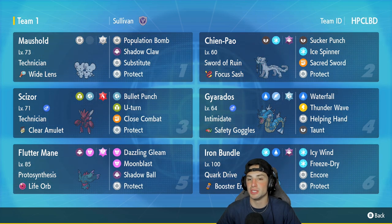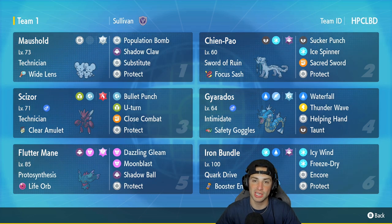Second Pokémon is Chien-Pao — obviously top tier in Series 3, considering its ability Sword of Ruin is so strong. It's got Focus Sash as its item, Sucker Punch, Ice Spinner, Sacred Sword, and Protect, which I believe to be the best moveset for Chien-Pao. Third slot is Scizor, one of the reasons I picked to showcase this team today. It has Bullet Punch, U-Turn, Close Combat, and Protect, with Loaded Dice as its item and Technician as its ability.